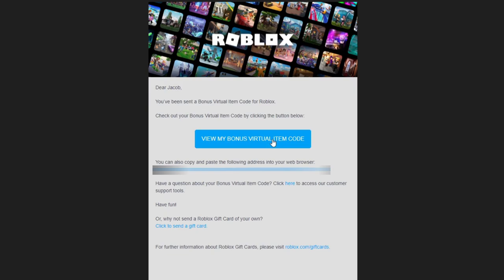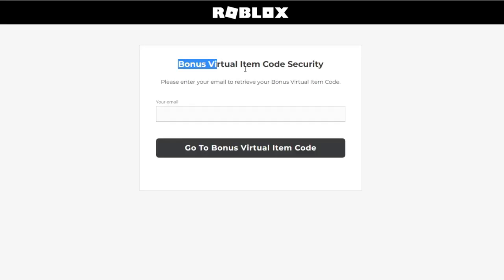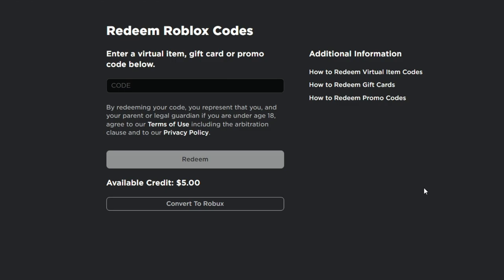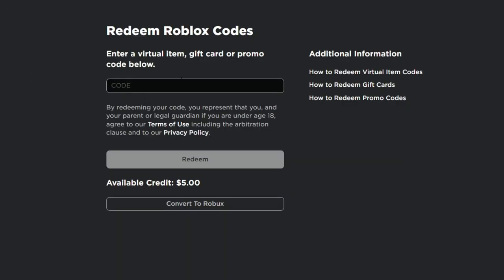You can then click 'View my bonus virtual item code,' and you'll need to put in your email to confirm that this is the email the code was sent to. Once you confirm your email, you hit 'Go to bonus virtual item code' and it will display the code for you to use on your Roblox account. The next step is to go to roblox.com/redeem and put in the code that was sent to you — that's where you'll get the oof chain. It's really not a hard process; it's pretty simple, and Roblox helps you along the way.